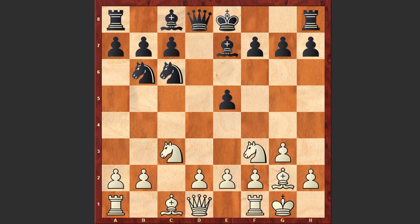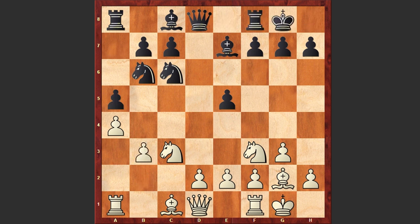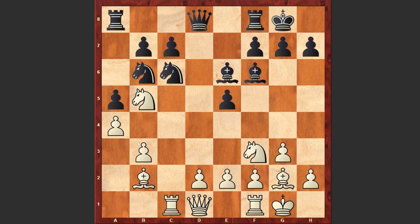Be7. Usually in this position White is either playing d3, going for a reversed Sicilian dragon, or playing a3, but in this game we have a4. A5 by Kaminski, b3, Black castles kingside, Bb2, Be6, and as there is a hole on b5, the knight jumps on b5. Bf6.